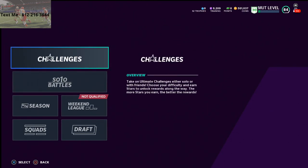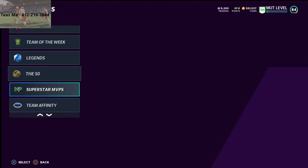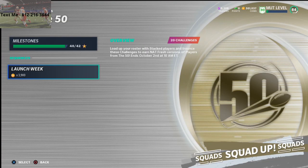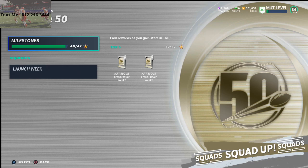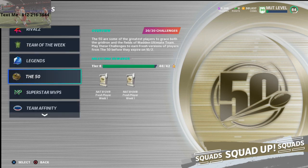If you do the solo challenges, you can do these every single week — this is going to work consistently going forward. It's the weekly 50 challenge. You get non-auctionable fresh players, and you can put them into the set to get that card. I've gotten a lot of 81 overall players this way. These solo challenges take very little time to do, and you're going to profit significantly. I stand to make about 650,000 coins just off Brian Dawkins alone, and you can do this for other players too.